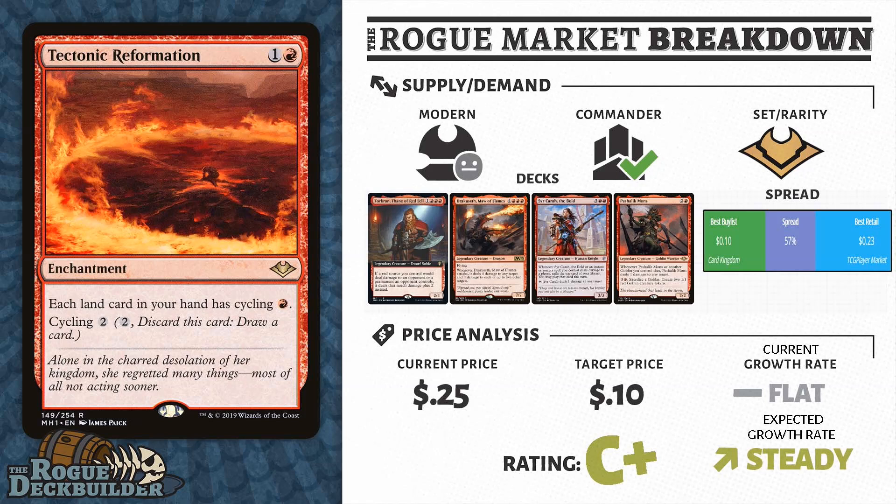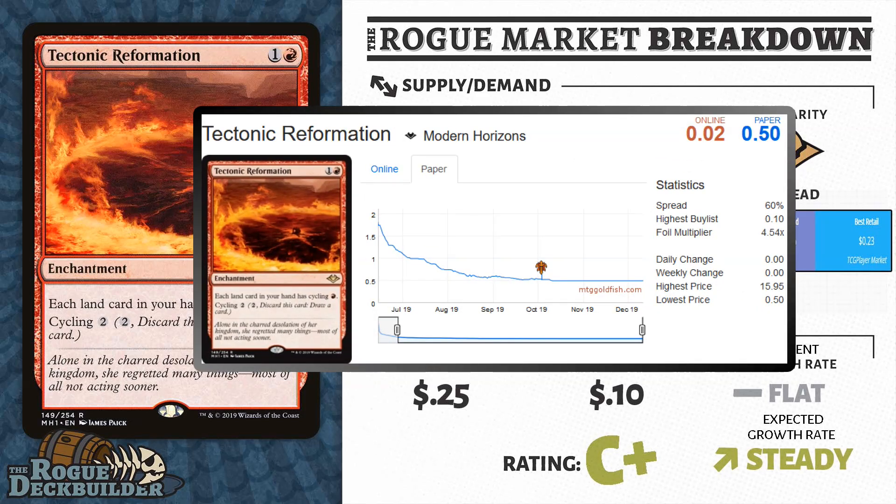Believe it or not, Tectonic Reformation, since it has been printed, has seen 15% share in all Commander decks that run it. This means all of the Mono Red Commanders from Torbran to Syracara the Bold — about 15% of those decks have been running this card. So if that trend continues for Commander going forward, not only in the Mono Red Commanders but any land-based Commanders like Lord Windgrace, this card will not be Bulk long-term.